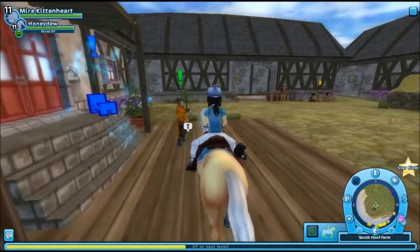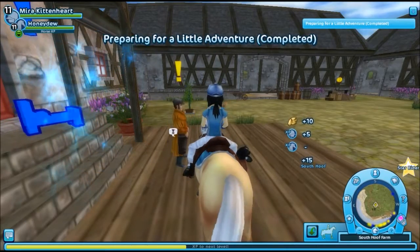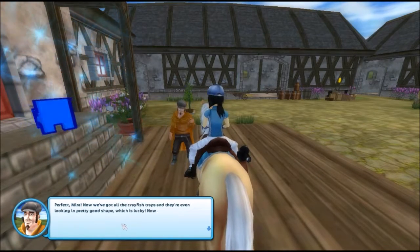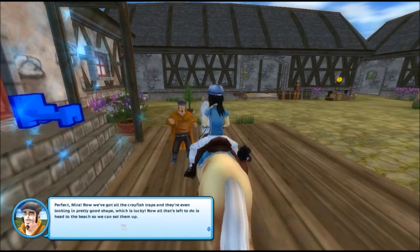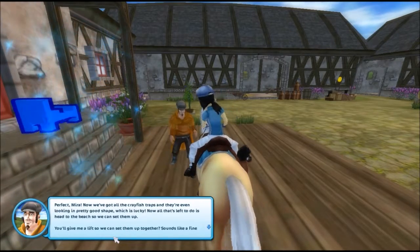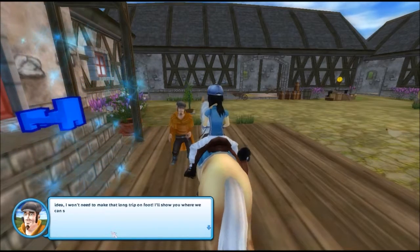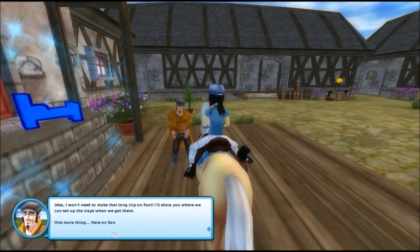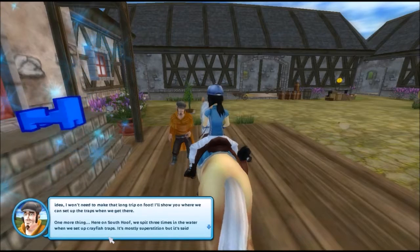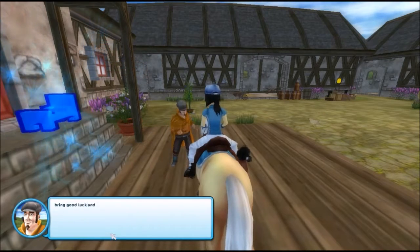We did find some traps. Jonas says: "Looks like he found the crayfish traps. Perfect, Mira. Now we've got all the crayfish traps and they're even looking in pretty good shape, which is lucky. Now all that's left to do is head to the beach so we can set them up. You'll give me a lift so we can set them up together? Here on South Hoof we spit three times in the water when we set up crayfish traps — it's mostly superstition but it's said to bring good luck and a good catch."